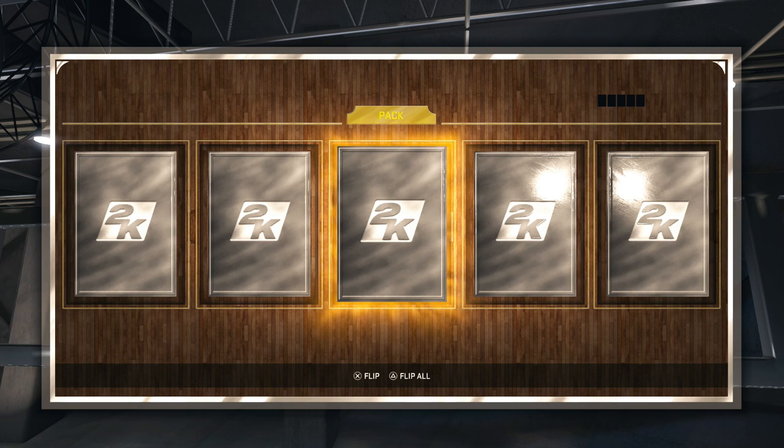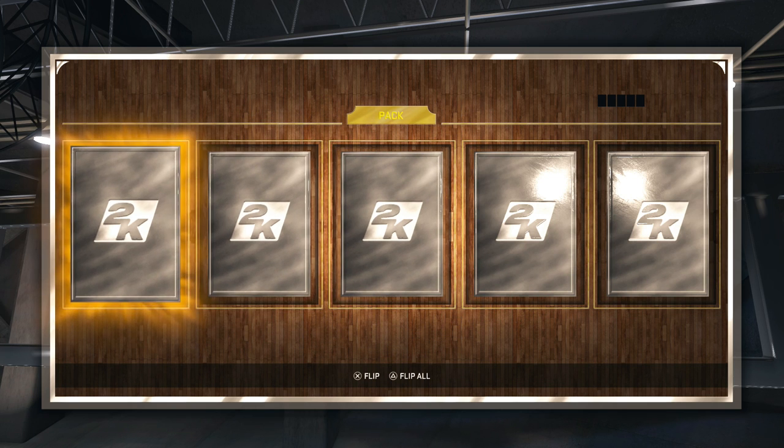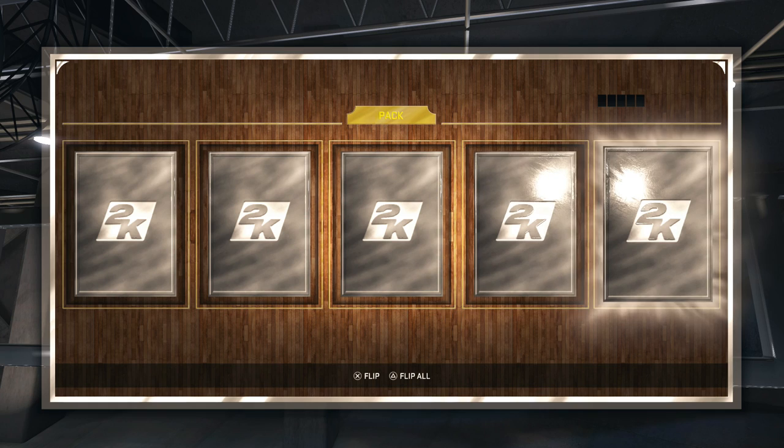In the next pack — I believe this is the fourth pack of the day — we're about halfway done with this pack opening. We get three gold players actually and two silvers, and after revealing the first couple of silvers, we get no player. We end up getting Damian Lillard. It could be much worse.